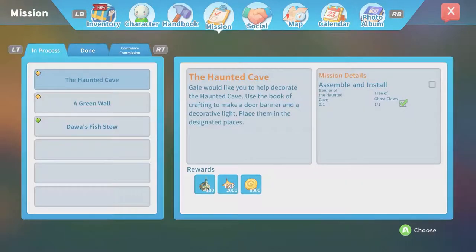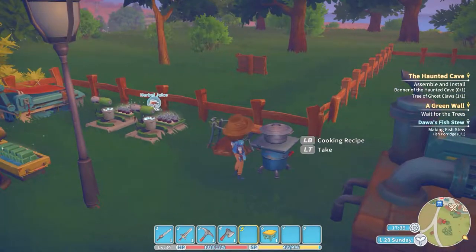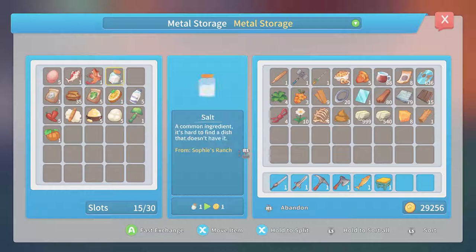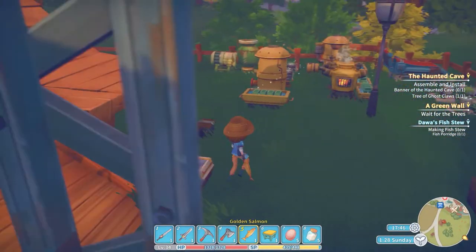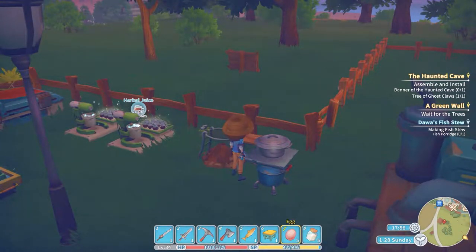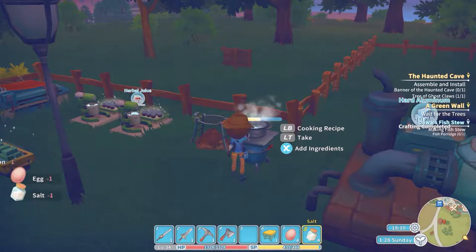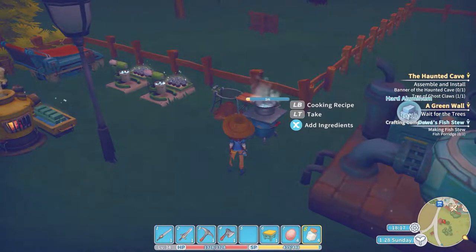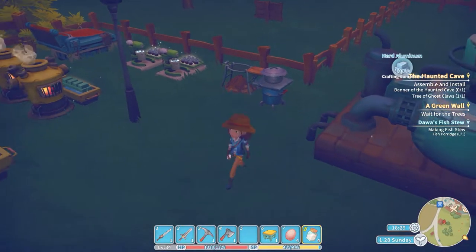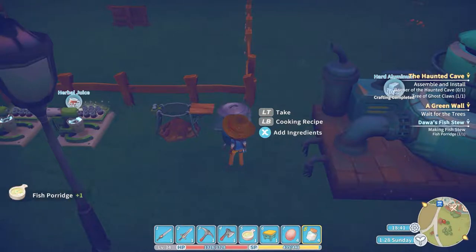So now we need to make the fish stew. We had the cooking stand or something he said, right? He doesn't want fish stew, he wants fish porridge — fish, eggs, and salt in the cooking set. Okay, that's a cooking set — fish, eggs, and salt. Let's grab those. Let's grab a fish, fish egg, and salt. We'll do it — fish, egg, salt. And let that cook. Fish porridge — okay, that was what we were trying to do. Making fish stew — fish porridge. One. Finished cooking, there we go. Now it's ours.